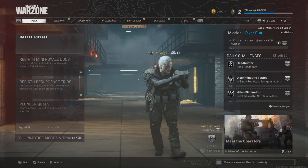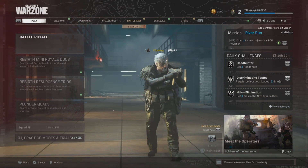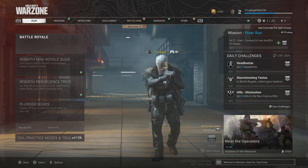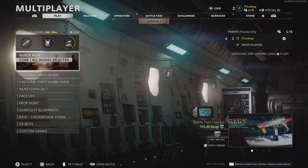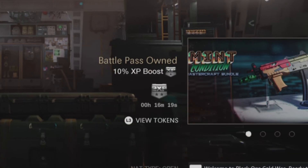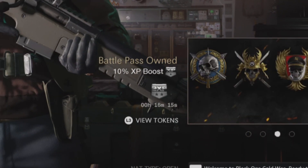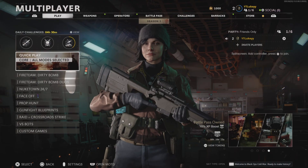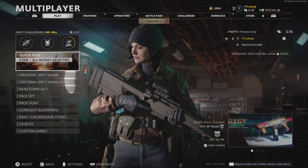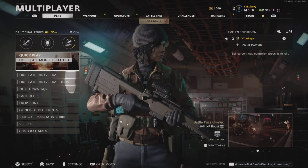Now, because Cold War and Modern Warfare are actually linked in the progression system, you can switch over to Cold War and this double XP token will still be activated. As you can now see we have just loaded up Cold War. This does take around 30 seconds to a minute to load up, so you are going to lose a little bit of that time — as you can see, instead of 17 minutes I now have 16 minutes of double XP.